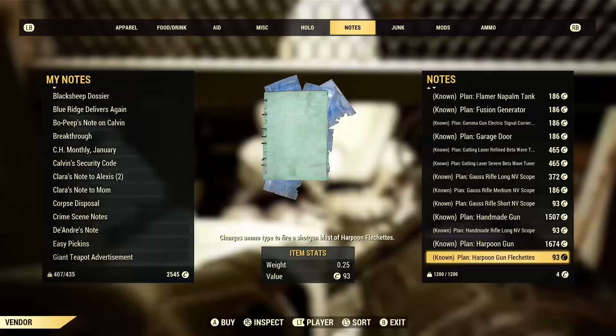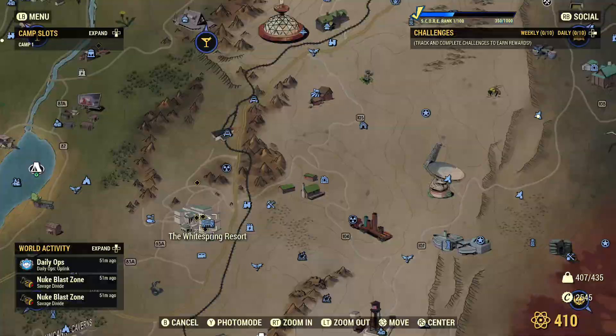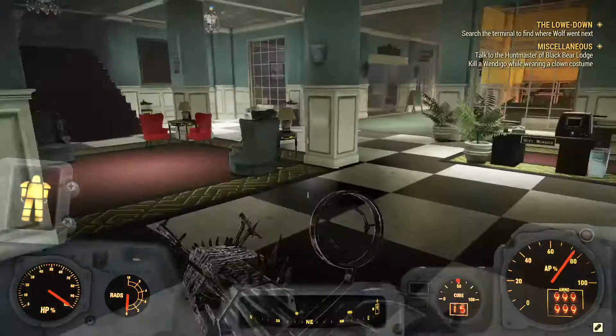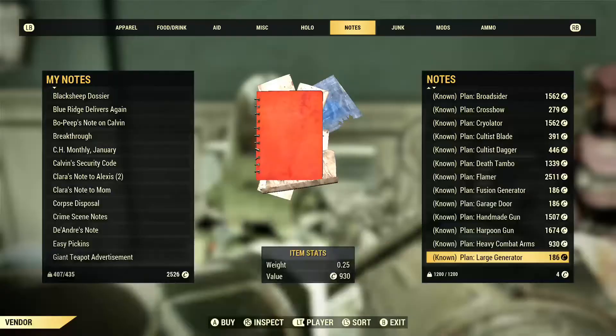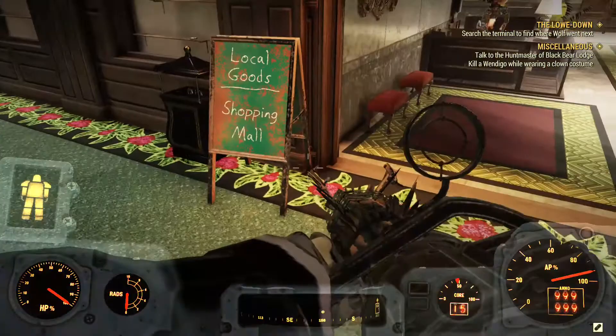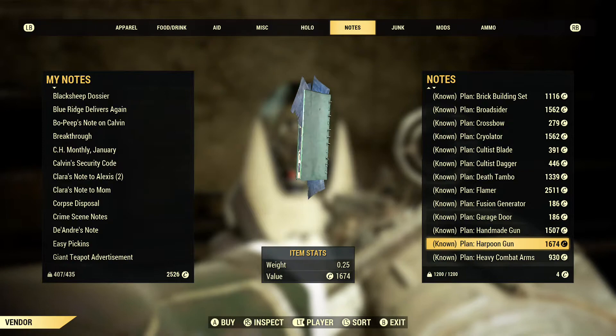Let me go ahead and show you — at Vetoga Station, the vendor bot also has a harpoon gun plan in his inventory. The next two vendors that sell this weapon's plan are in White Spring Resort. You wanna go down the stairs and head to the Free State vendor — as you can see, he sells a copy of this weapon's plan. The next vendor is in the shop next to him in the shopping mall, and he also has a copy of this weapon's plan in his inventory.